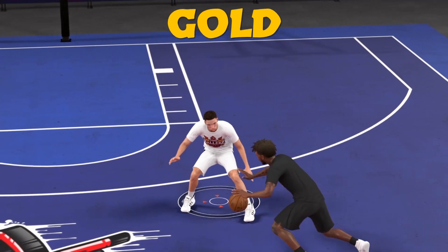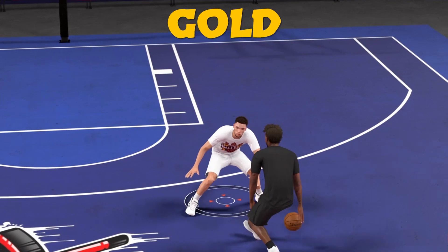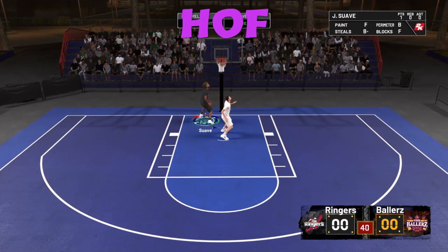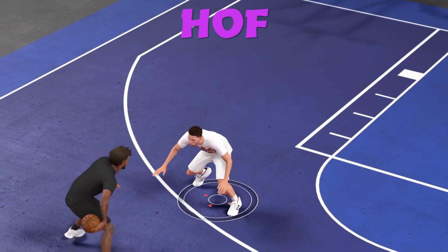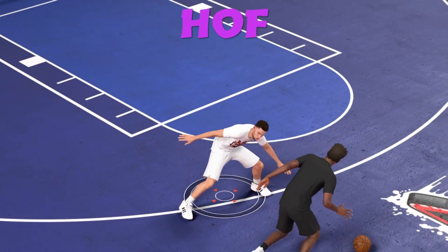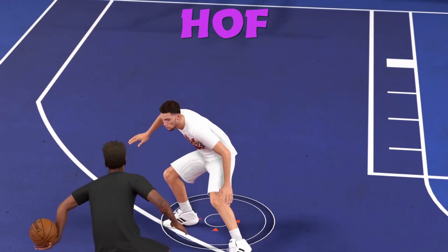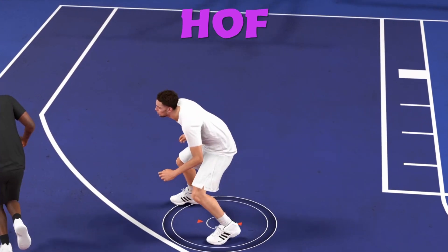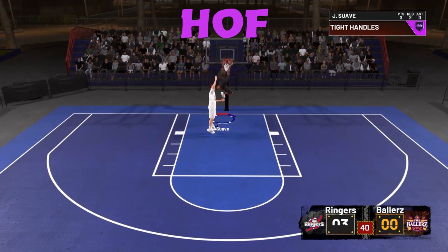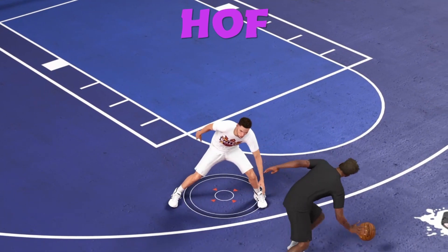For Hall of Fame, the stun animation was really hard and it actually stopped the opponent. It stunned him for a while — not really more than a second, but enough to get you to where you want to go for real. When you did that one-hand half behind the back still going the same way, that one gets them almost every time with Tight Handles Hall of Fame. That stun animation is crazy.